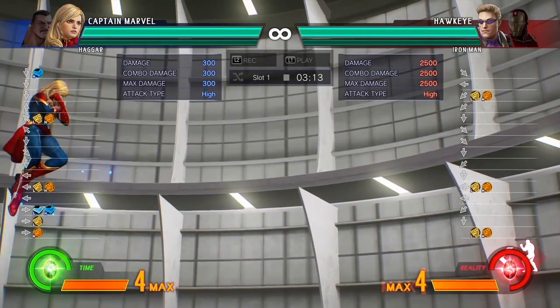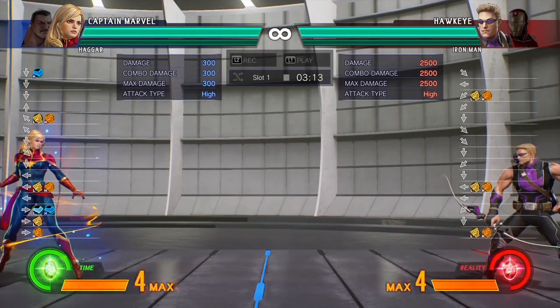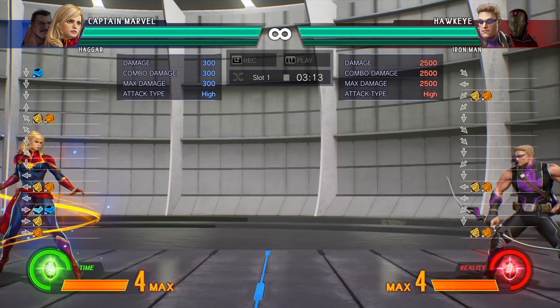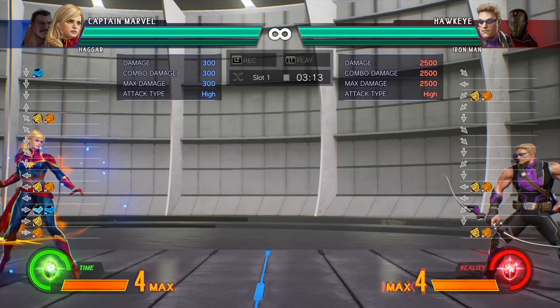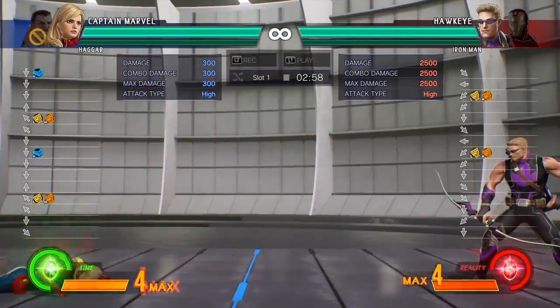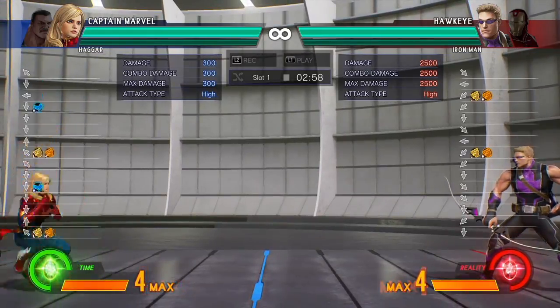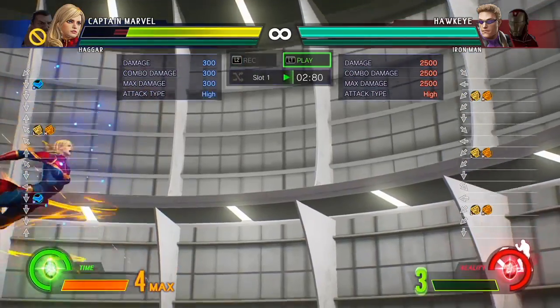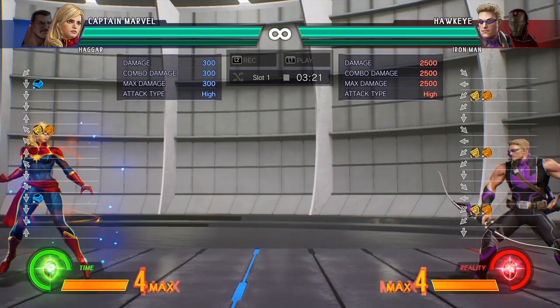Being able to go up here, fly upwards, and then do it - really important. But normally, if you're playing against a good Hawkeye, they will punish you for it. If you super jump up here and you try and do it - yeah, punish. And it's got quite a lot of recovery. So even if we do it later than that and hold down back, I still got punished. So that's really annoying.